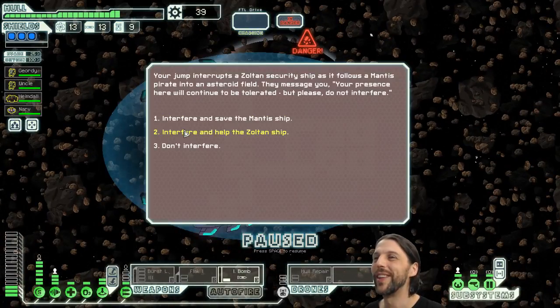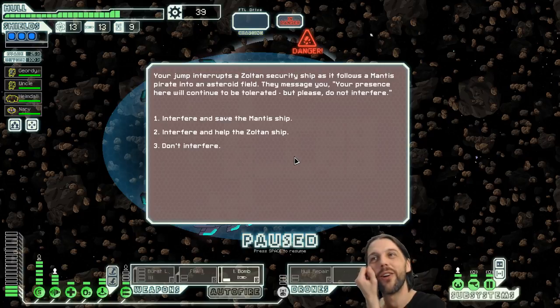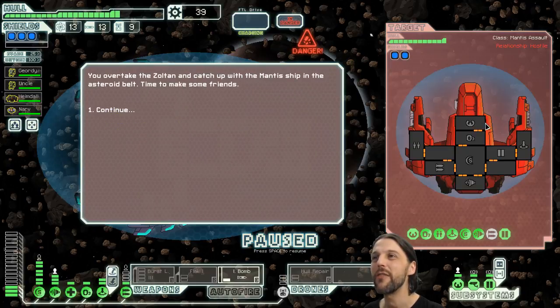Your jump interrupts a Zoltan security ship as it follows a mantis pirate into an asteroid field. They message you: 'Your presence here will continue to be tolerated, but please do not interfere.' Options: interfere and save the mantis, interfere to help the Zoltan ship, or don't interfere. Of course we interfere — we are already in the process of interfering, you're just too late. Interfere to help the Zoltan ship because the mantis are pirates. We'll take a Zoltan and catch up with the mantis ship in the asteroid belt — time to make some friends.